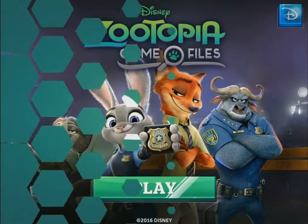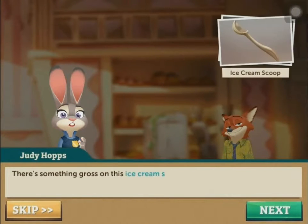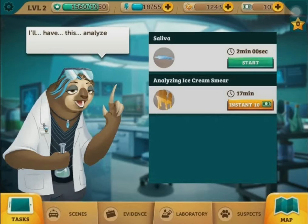So in Zootopia Crime Files, it's almost identical to Criminal Case in many ways — the background, the map features, the laboratories, forensics, and even bonuses.